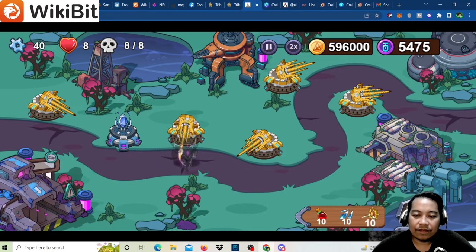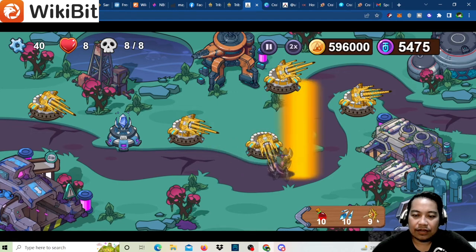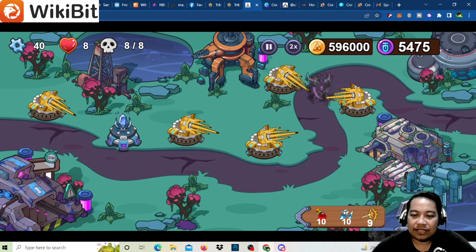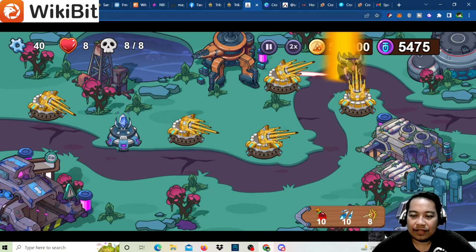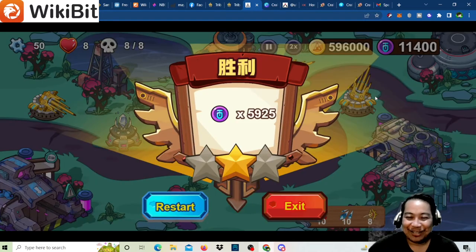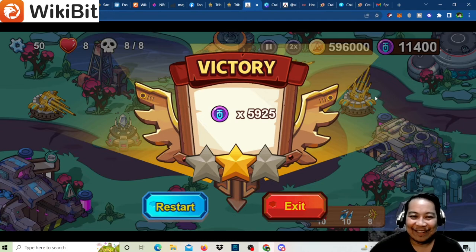Coach Joe says to use only one laser. We use the laser spell on the boss — and we get past it! Despite losing some lives, we got a victory on level 10 with one star.